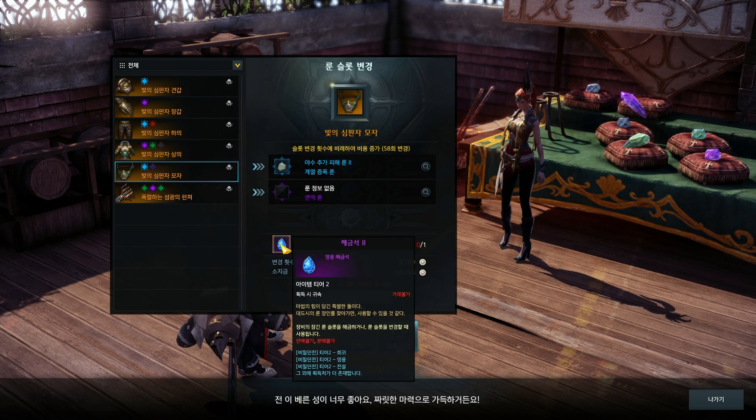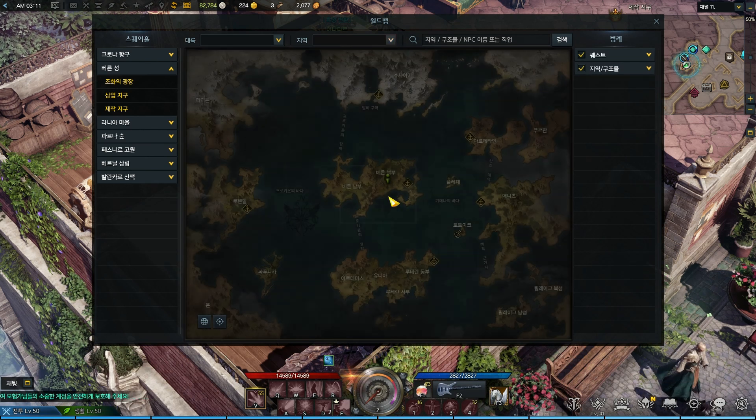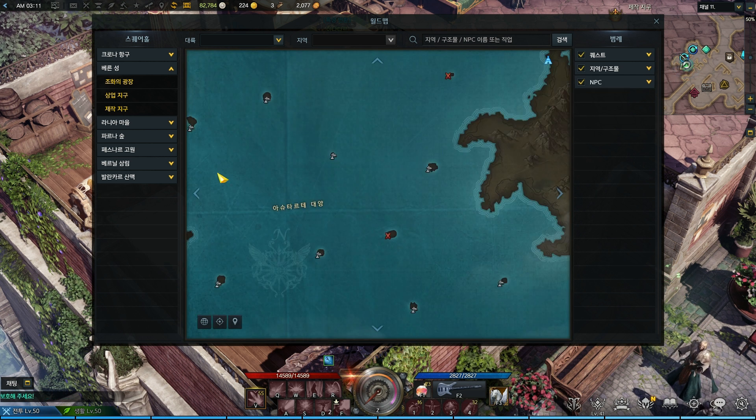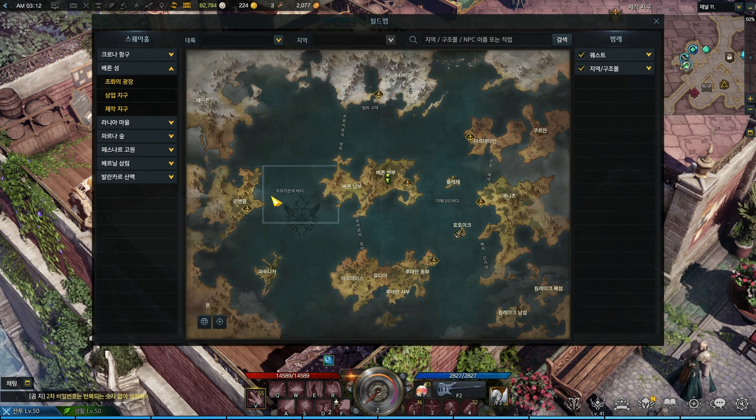To re-roll rune slots you'll need blue tears. Those can be obtained from dailies, some normal quests, and by grinding the dungeon on Wapogis Island, which is close to Warhandle. Just go there and grind the dungeon on easiest difficulty. Another way to get those tears is diving — there's a chance you can get them that way too.